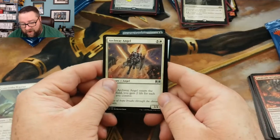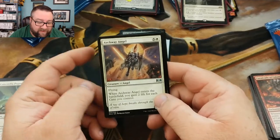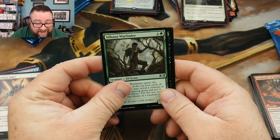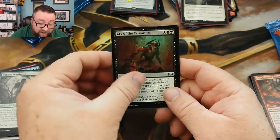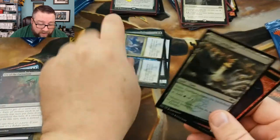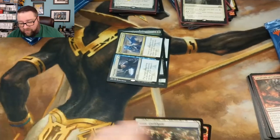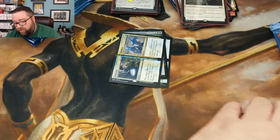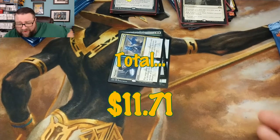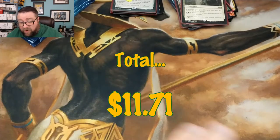Pack number two: we got an Archway Angel — this is seeing a little bit of play in the Gates decks — Silhana Wayfinder, Cry of the Carnarium again, and then a Warrant and Warden. Alright, well there you go, Joel — thank you very much for being a patron.